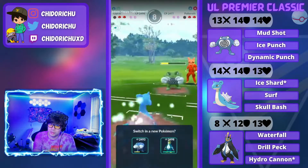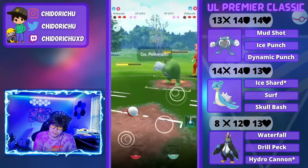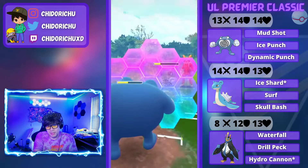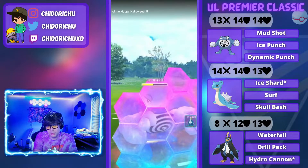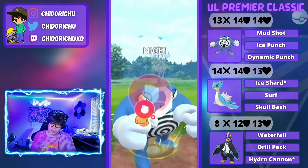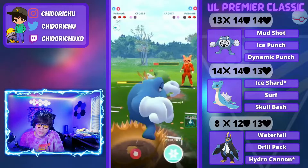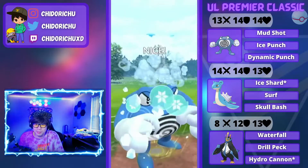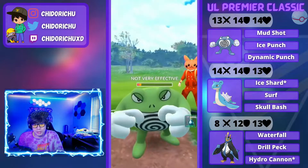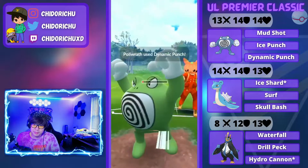Dynamic Punch — okay, that's fine. I did build up to Skull Bash to force him to throw. I could have shielded and thrown Skull Bash, but I didn't want him to farm me up. I do survive this Dynamic Punch. I just shield up just in case, because my Empoleon doesn't want to see Poliwrath. I'm going to throw a Dynamic Punch here to see if he wants to let it go, because Poliwrath is relatively low HP. He decides to shield, which is fine. I decided to throw Ice Punch here, because he is relatively low.